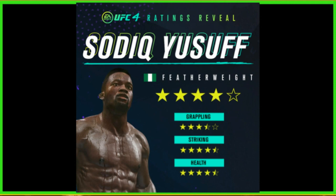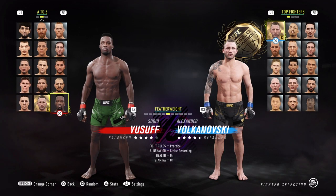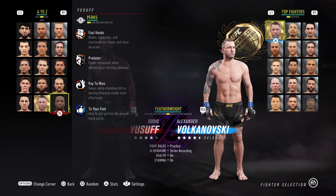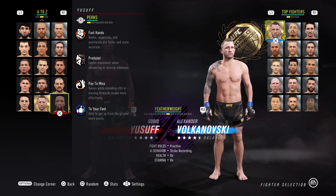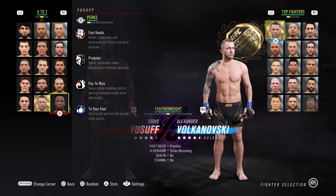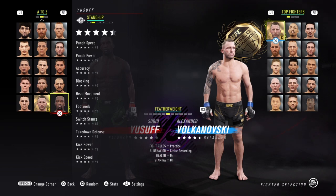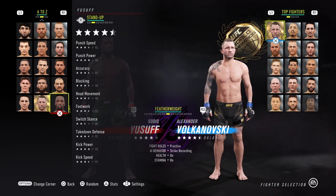Sadiq Yousef first of all — four stars. He's got three and a half star grappling, striking is four and a half, and health is four and a half. Let's look at his perks: fast hands, predator, pay to miss, into your feet. This gives you all indication that he needs to be using his hooks and uppercuts, he needs to be going forward, and he needs to be making his opponent miss. If he gets on his back he's going to be easy to get up. So 92 punch speed, 94 punch power, which is great. Accuracy 91.